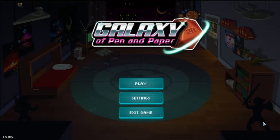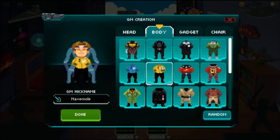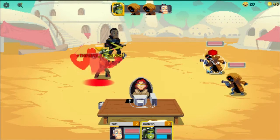Hey there, hi there, hello there internet dwellers! My name is Orange Lightning and welcome to another Gamecast review. Today I will be talking about Galaxy of Pen & Paper, a turn-based RPG romp through the widest reaches of space, the helm led by the overlords of Behold Studios.